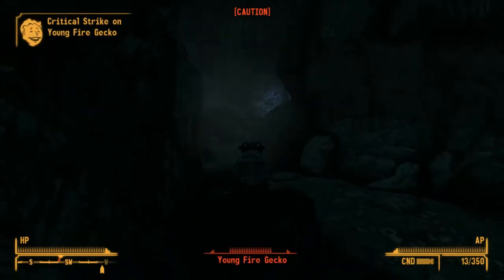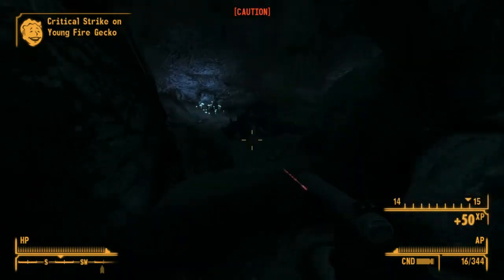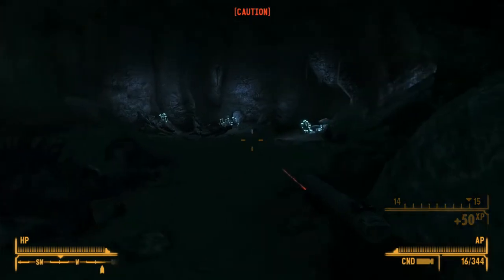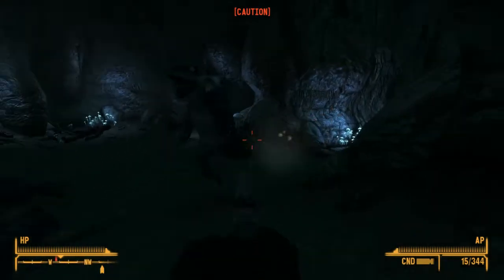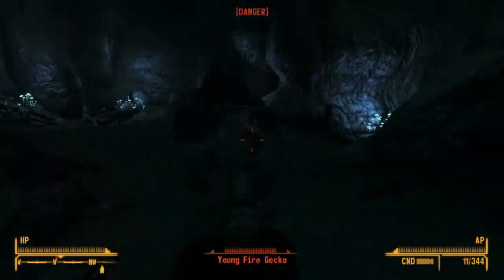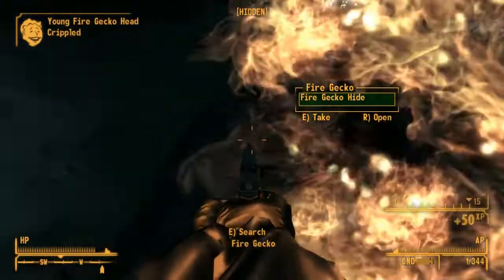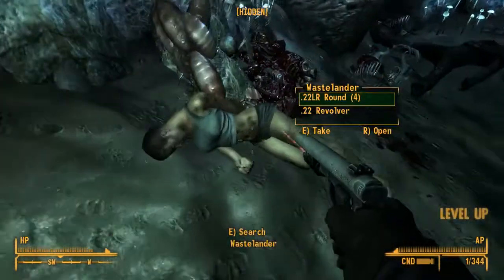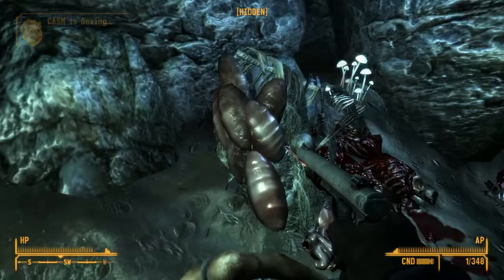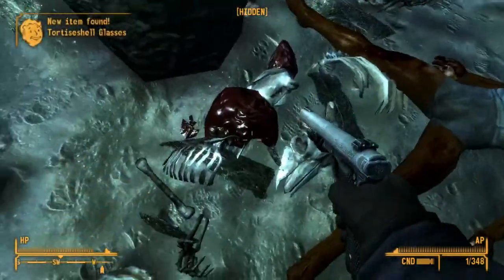This is where the silenced .22 pistol really shines: stealth. With a crit multiplier of 3x, it is the first of the crit-loving weapons, and the crit damage is 18, tripling the base damage and putting it in .357 levels of damage without perks. Sneak attack criticals bring it up to 54 damage — just shy of the hunting revolver — and that's without going through the applicable perks.